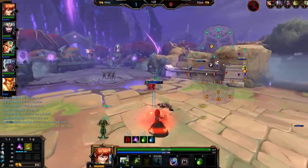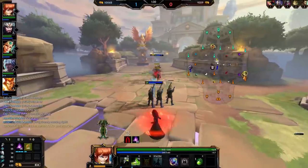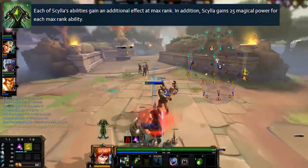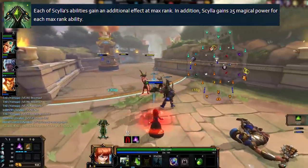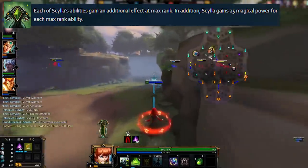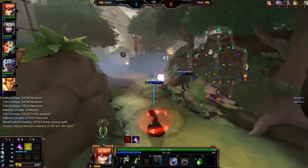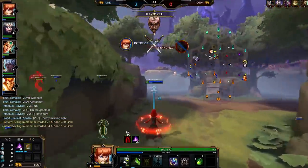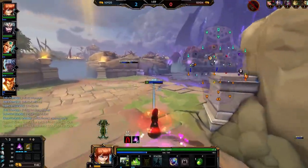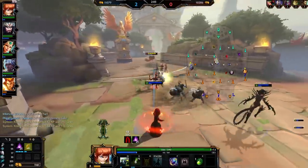So kicking it off with Scylla's passive, this one is fairly simple. Every time Scylla maxes out an ability - aka has 5 points into it - she gains an additional 25 magical power, and that's permanent. So once you're level 20 and have all 4 abilities maxed out, you get 100 power. Also, Scylla's abilities gain an additional effect once they hit max rank, but we'll cover that later. This passive is one of the factors that makes Scylla a monster in the late game, hitting with 100 more power than other mages really makes a difference, especially with Scylla's very high power scaling on her abilities.